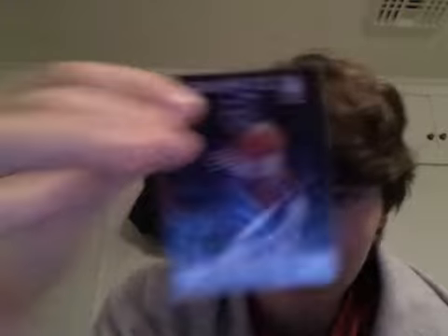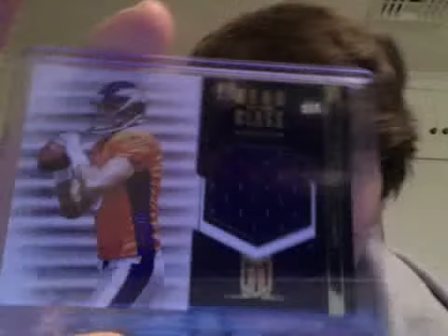I'll go from worst to best. Here's just some numbered rookies I have: a rookie from Elite numbered to 799, a rookie from Prime numbered to 50 — the Copper Rainbow version, I think. From Rookies and Stars, a True Blue jersey out of 399. And then a Head of the Class jersey cut from Momentum of Osweiler, numbered out of 249 — I actually pulled this one from my box of Momentum.